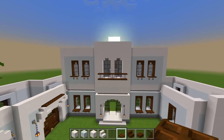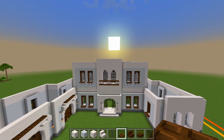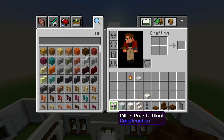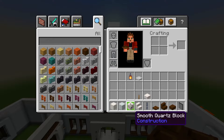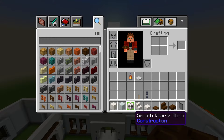Now that we have the walls all marked out for the second floor, let's start adding the roof here on this upper layer. We're going to be using the smooth quartz stairs, the smooth quartz blocks, and the smooth quartz slabs for the overhang.